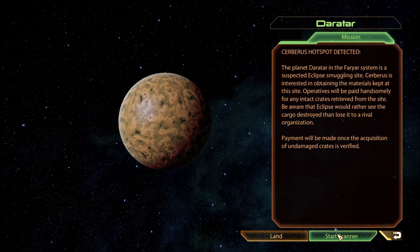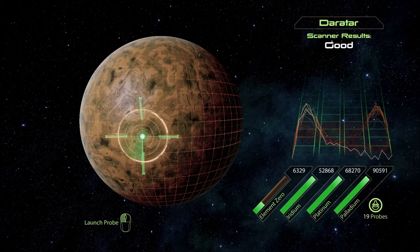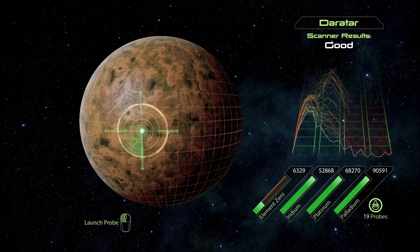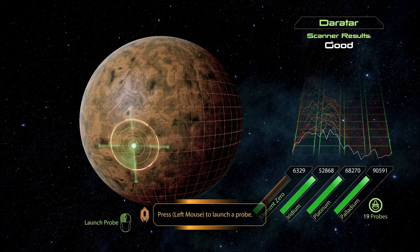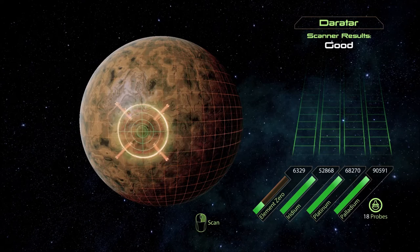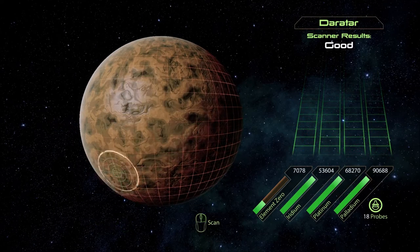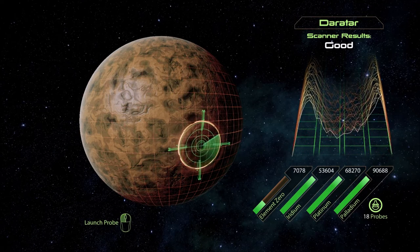So we have to fight the Eclipse guys and save these crates? A little nervous about that. We've got some element zero though - that makes everything better. Two planets recently now have found it on. So exciting.